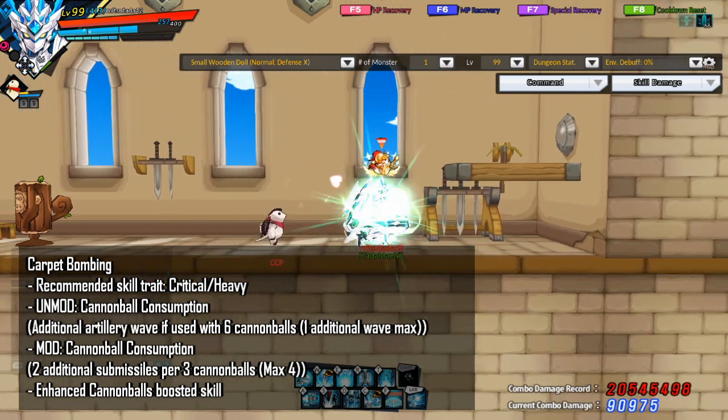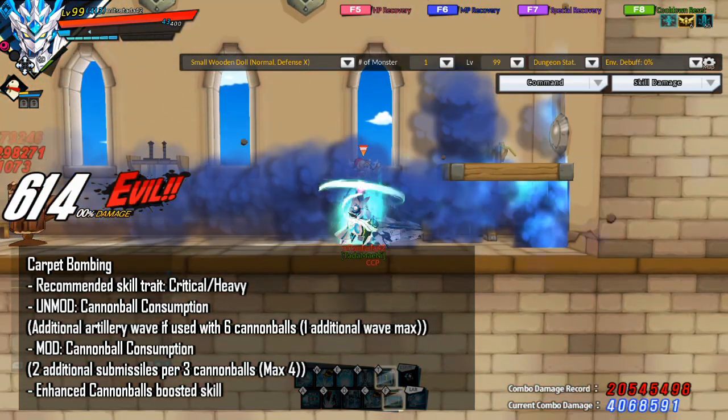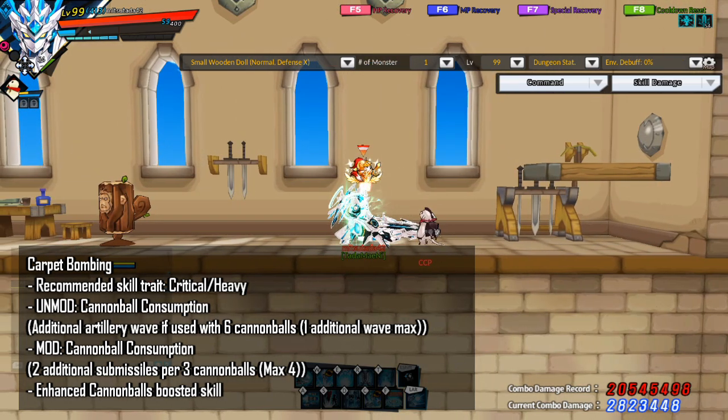The next skill I want to talk about is Carpet Bombing. As for the skill trait, you want to take Critical for Birth Raid, and then Heavy if you're not at Birth Raid yet. Even if you aren't at Birth yet, if you don't have a lot of cooldown reduction, you might want to take Critical because it is a very important clearing skill. The unmodded version has better vertical range and doesn't curve — you want to bring it for dungeons like 13-1 or 13-3. For the modded version, it has better horizontal range and curves — you want to bring it for dungeons like 13-4. Generally, you want to bring the unmodded version for Birth Raid, but for 15-6 Phase 2, you can bring the modded version.